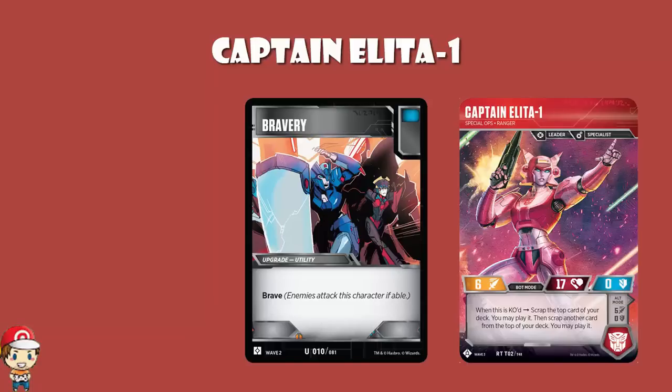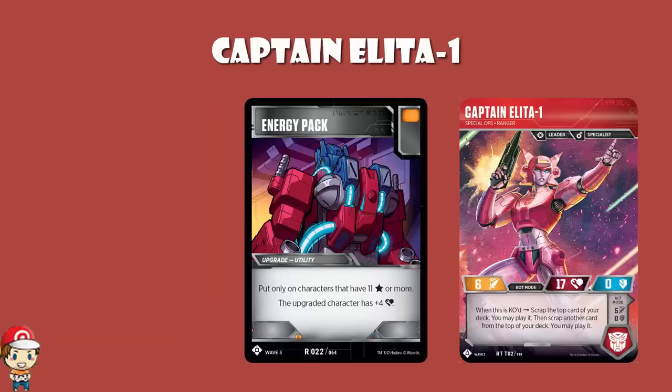And while we're here, might I mention a card that I revealed the other day? Thank you very much to the lovely Transformers folks for letting me do so. It's Energy Pack. This character does have 11 stars or more, so you can play this, and then all of a sudden you've got 21 health, which is right up there with Autobot Cosmos. I love this skill.